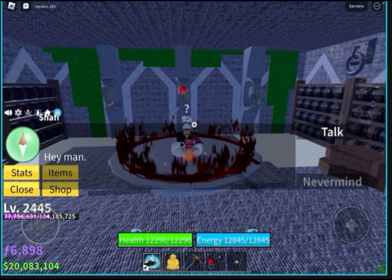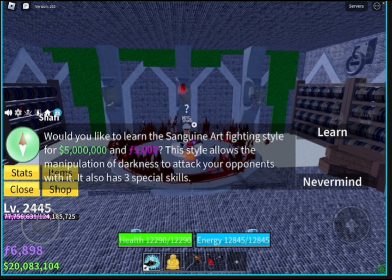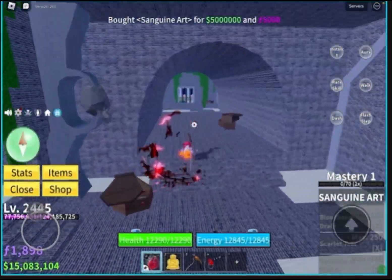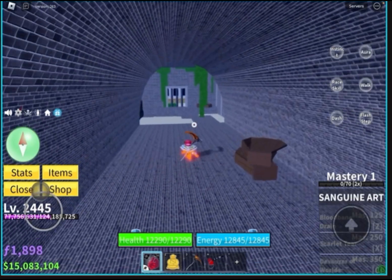Shaffi — hey man, would you like to learn the sanguina fighting style for five million berries and five thousand fragments? This style allows the manipulation of darkness to attack your opponents. It also has three special skills. Learn — oh my god, sanguina! I got sanguina, let's go!